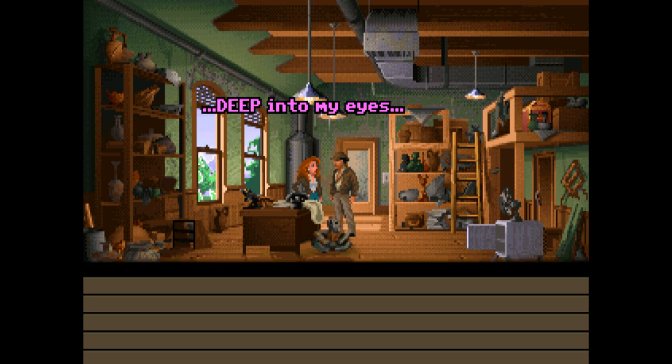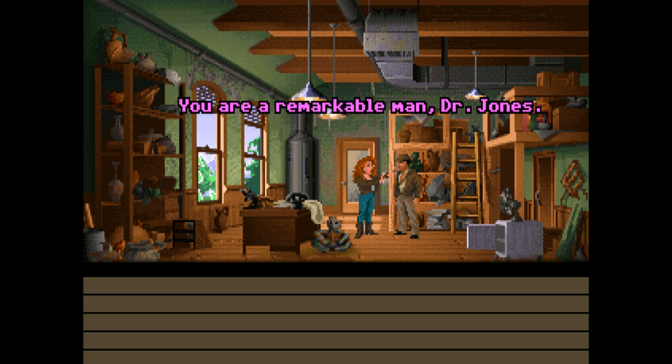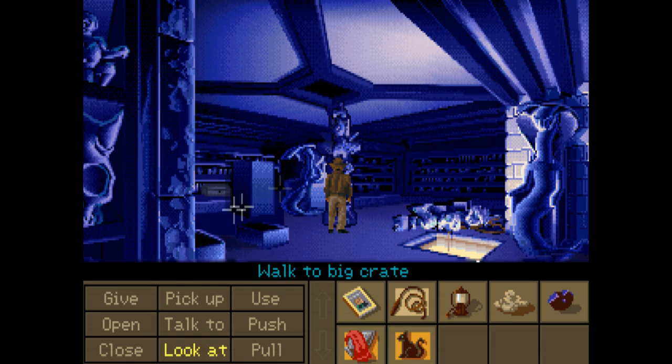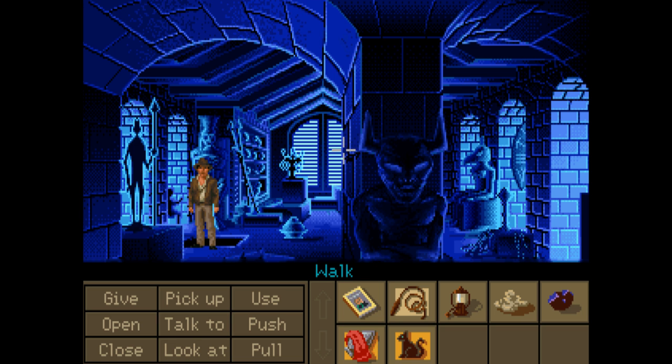The game also has, surprisingly, a lot of replayability and variation — something you don't normally see much of in point-and-click adventure games. There's a point in the game where the story breaks into three paths depending on your style — you can rely on either your wits or your fists, and you can choose to continue your partnership with Sophia, or go it alone. Whatever choice you make changes the journey quite significantly — they may even feature their own separate locations. There are quite a few puzzles with randomised solutions as well, which keeps them fresh every time you play — it's a touch you don't often see in adventure games, and you kind of wonder why.